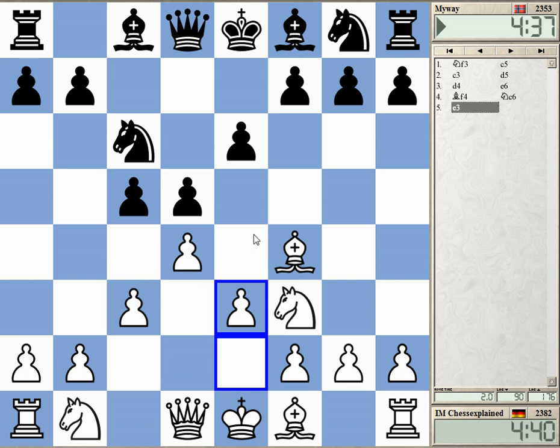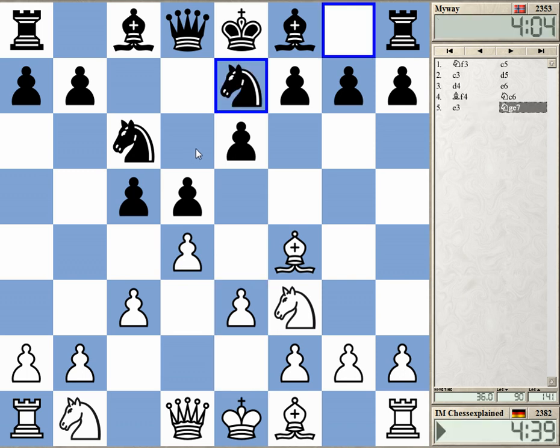He's played d5, e6 — this kind of setup, which is fairly solid for black. Bishop d6 would be the normal way to combat that, trying to exchange one pair of bishops. The dark-square bishop is quite a good piece. You can also play knight f6 first, then Bishop d6 — maybe it's a bit more flexible, retaining the option to play knight g7 if necessary. He takes, he takes a while — maybe intending knight g6, an interesting idea.